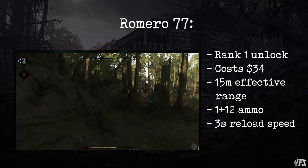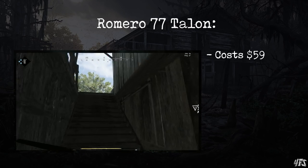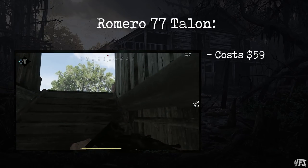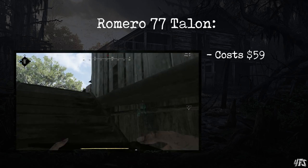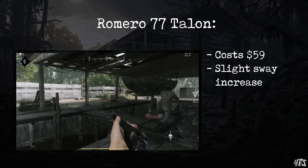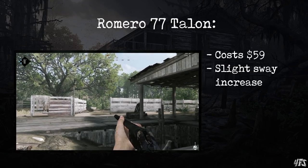Now the Romero has a number of variants. Let's start with the Romero Talon at $59 Hunt dollars. The Talon is, for all intents and purposes, identical to the base Romero in performance of the actual shotgun shot. It has slightly more sway, but this doesn't really matter because it's a shotgun, and you will rarely be ADSing anyway. The Talon has a Talon melee attachment.